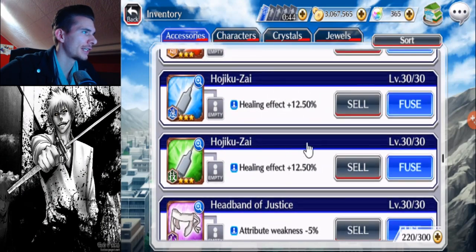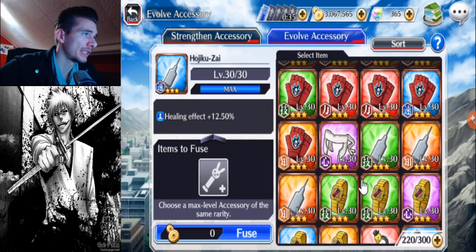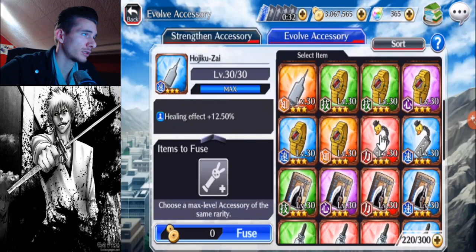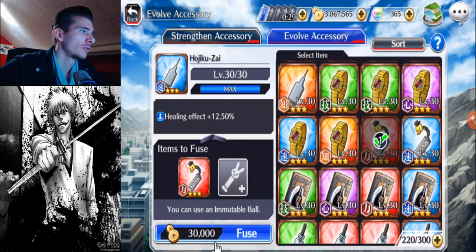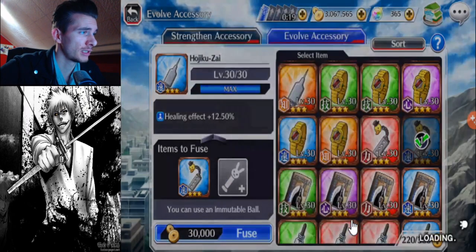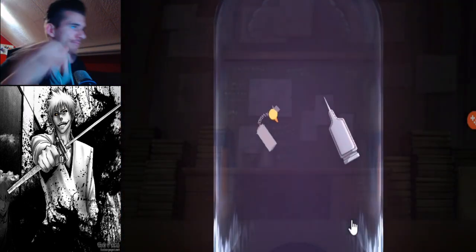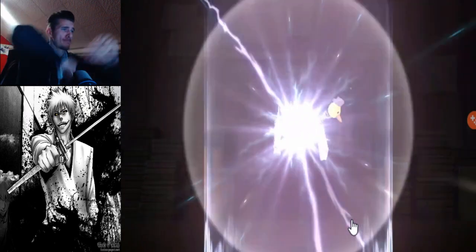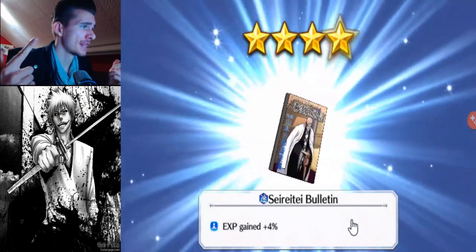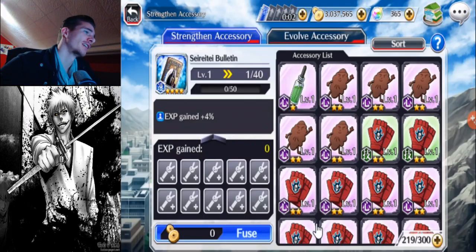We got the hojikuzais. Let's do one of those since I'm not actually using those. Let's do the hojikuzai with the duck. We're gonna do the blue one. Blue duck plus blue hojikuzai brings us blue chappie. Blue plus blue is blue chappie. Let's find out. Well, at least it's blue. Blue book.